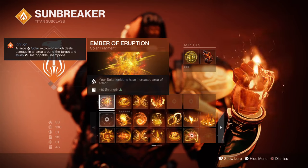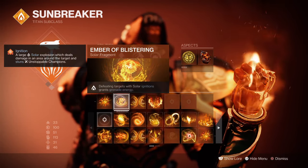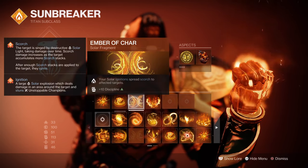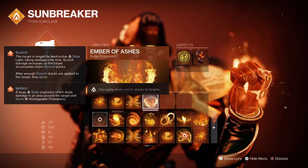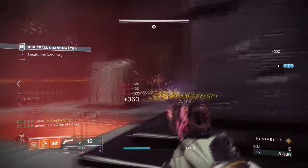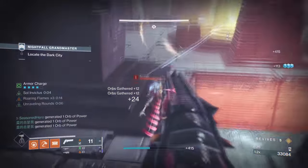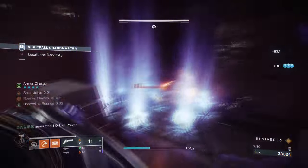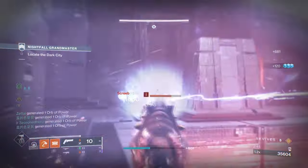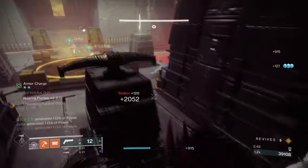Looking into the fragments: Ember of Eruption — solar ignitions have increased area of effect; Ember of Blistering — defeating targets with solar ignition grants grenade energy; Ember of Char — your solar ignitions spread scorch to others; and Ember of Ashes — you apply more scorch stacks to targets. As we are using fusion grenades solely with the build, our grenades will deal a hefty amount of damage in one full hit while also dealing continuous damage via scorch or ignition.